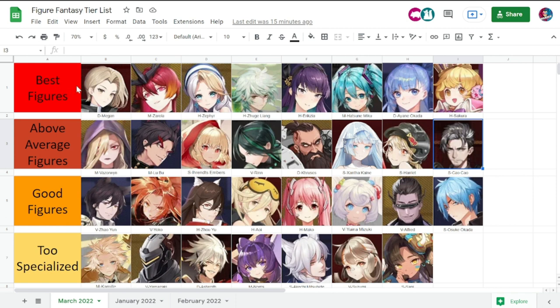Our last tier is the best figures. Megan, of course — any content you put her in she's going to excel. Zarola is our best high-DPS militarist. Zephyr is our best healer — hands down, with the healing, the energy, and the buffs she gives.